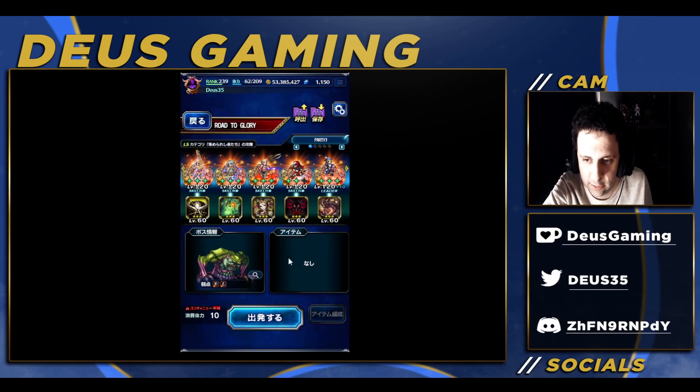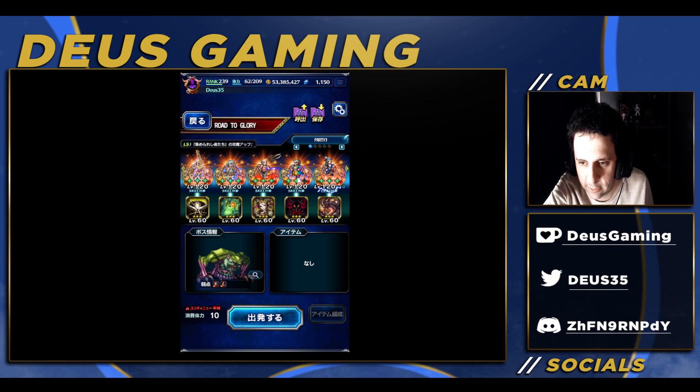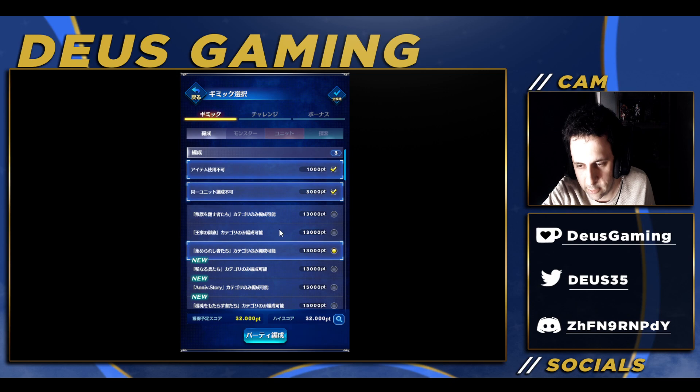Once you get in, you want to equip yourself with some reduced encounters equipment. I believe they may have nerfed some things in this event, but we're gonna try to see what we can do with that. Anyway, this is my gathering team — this is not anything out of the ordinary for JP. On global, you may not have Locke or Galuf if you skipped those banners, so you could choose other categories like Royal Flag or whatever it's called on global.